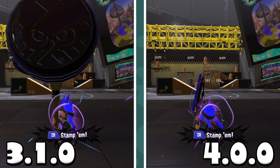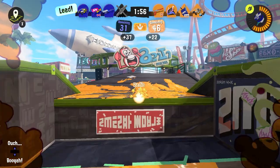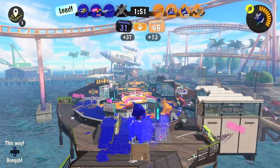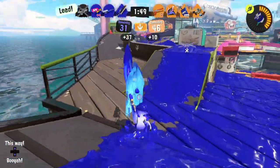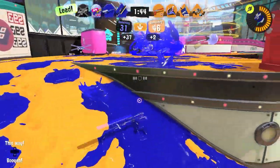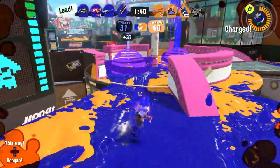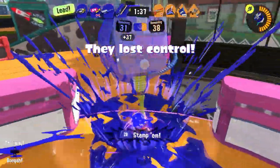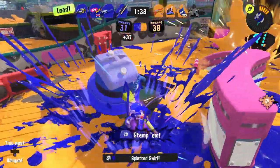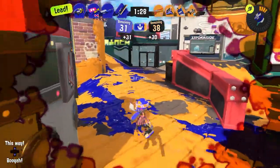I'm going to take a bit longer to talk about this one, because I feel I need to get across just how horrible of a decision this was. At launch, Ultra Stamp was an unusable special — every weapon that had it was hindered purely because of it. Thankfully, things got better, and with time Ultra Stamp became a usable special again. Now, lots of Stamp weapons are back to being irrelevant, and Wiper is now hurt because of this too. There's a new weapon you can use, except it spams missiles and is less fun for both sides. Splatana players are really not eating good this patch. Overall, this change makes no sense to me, and I think it is possibly the worst part of the patch.